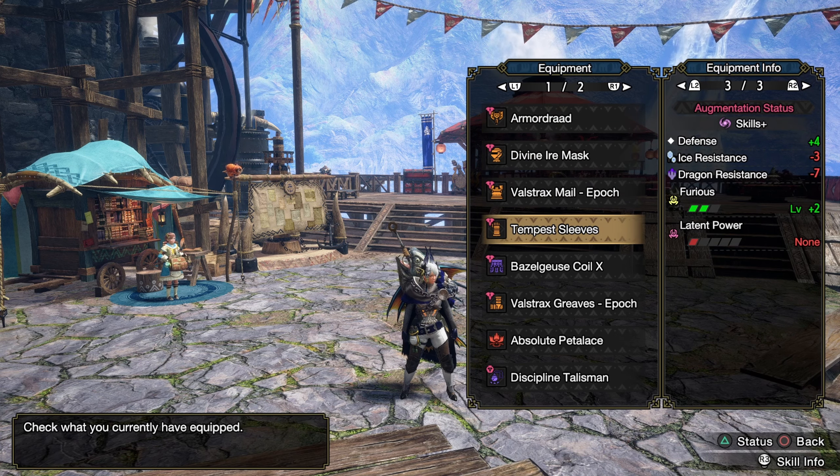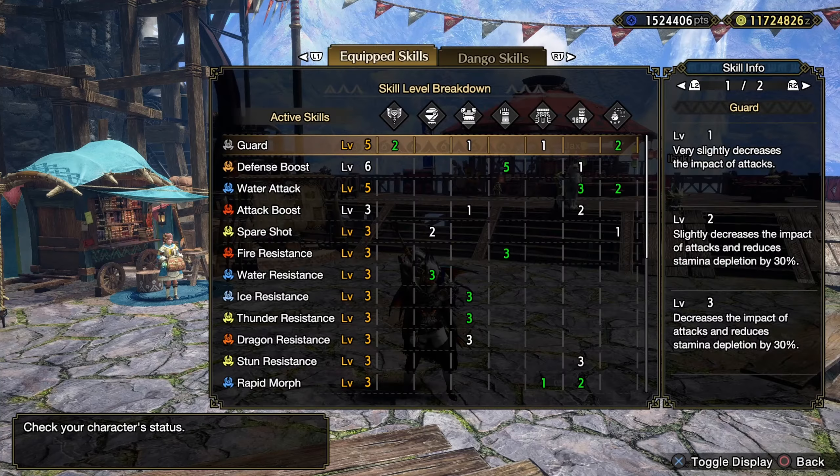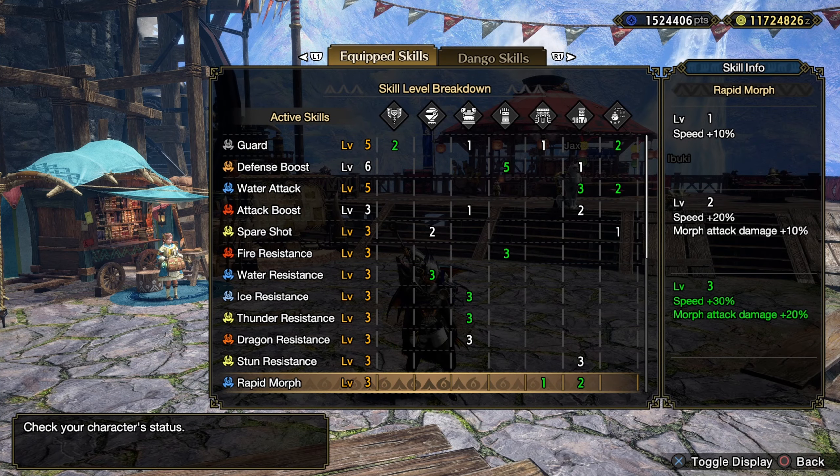We've been using it quite a bit. I think the only thing that's missing at this point is a bit of guard up. I would want at least one level, ideally, and a mediocre talisman. Then we've got the decorations here. All the green numbers are from decorations if you want to copy it yourself.